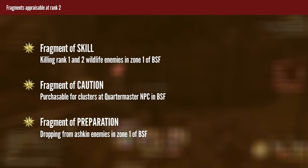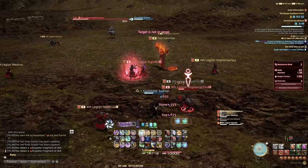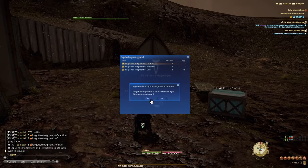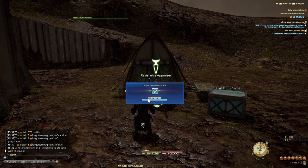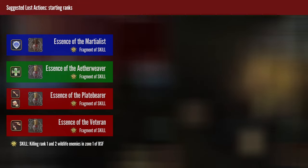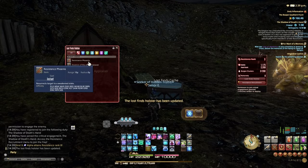Once you finish Lost No Longer, you'll be able to use Lost Actions. At this point you're somewhere between rank 2 and 3, and you can only use actions that come from Fragments of Caution, Preparation, and Skill — these all drop by doing things in the southernmost area of Bozja, the so-called Zone 1. Go through the cache and appraise any fragments you can. Time to equip some stuff: for your essence, choose one depending on your job. As a tank, pick Martialist. As a healer, pick Aethweaver. As a caster, pick Veteran. As a physical DPS, pick Plate Bearer for now. Remember that once you put an essence in your holster, you need to click it to activate it.